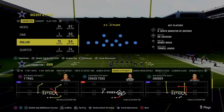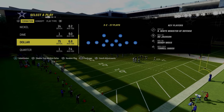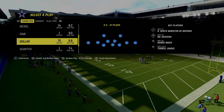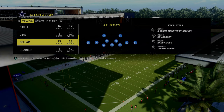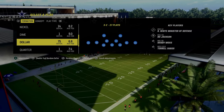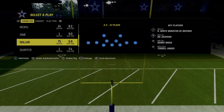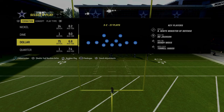In Madden 24, one of the new formations added was Bunch Strong Nasty. This is in the Colts playbook, and I think this is one of the more difficult formations in the game to properly defend. So in this video, we're going to be giving you a little mini guide to defending this formation. We first have to start with understanding the strengths and weaknesses of Bunch Strong Nasty, specifically in the Colts playbook.